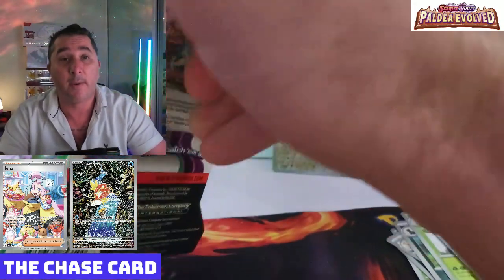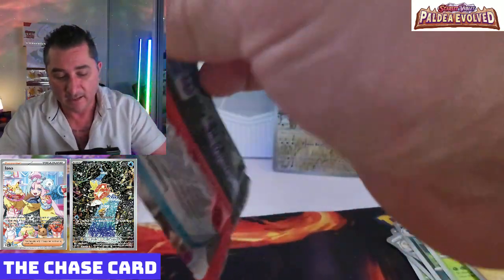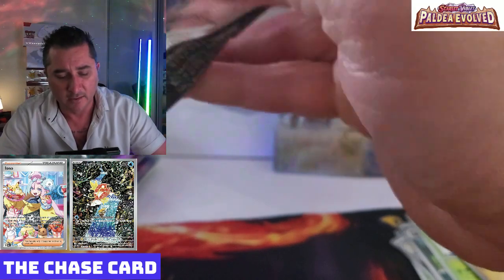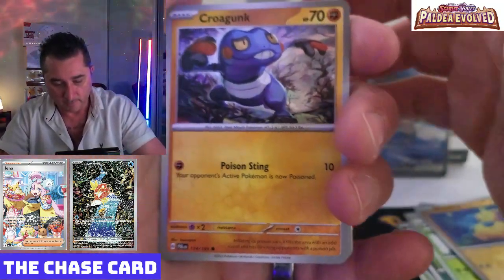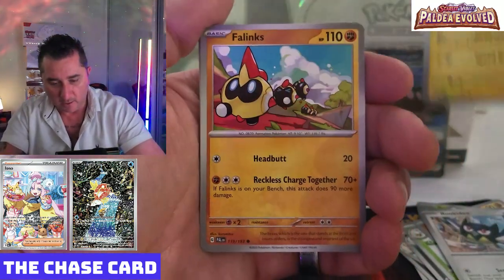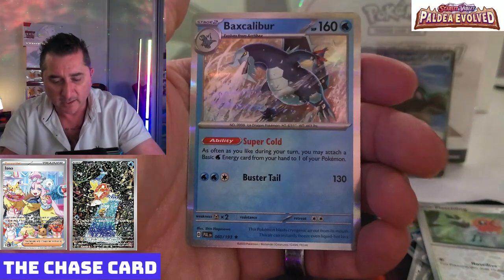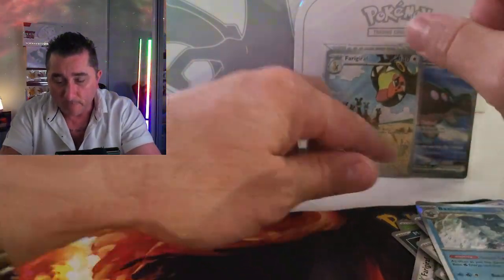Last pack for Paldea Evolved, then we'll be moving on to Paradox Rift. Hopefully we can jag something really cool. Both of these sets have really solid depth — there are over a dozen cards in each set that I think are over $15, so we just want one of those. Paldea Evolved last pack: we've got Croagunk, Rookidee, Magnemite, Phanpy, Arctibax, Gimmighoul, Ceruledge, Fletchling, Reverse Holo Sandygast, and Baxcalibur Holo. Nothing to write home about in those four blister packs. I have a feeling Paradox Rift could come out on top here.